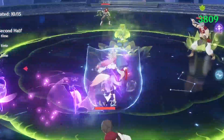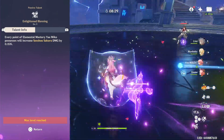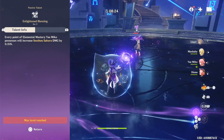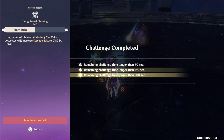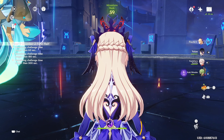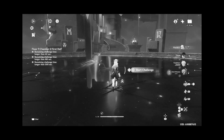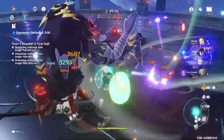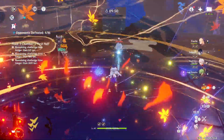Honestly most people will be doing dendro teams now since dendro has come out. With her passive, for every point of elemental mastery she has, her elemental skill turrets will get 0.15% more damage. So if you stack crazy elemental mastery for a dendro team, your turrets are going to be doing a lot of damage. I've been using it in my dendro Lisa team and as you can see from the gameplay behind you, she can be really good. That goes for basically any electro character after dendro came out, but her in particular is really nice because of the elemental mastery scaling on her passive.